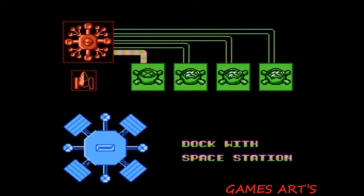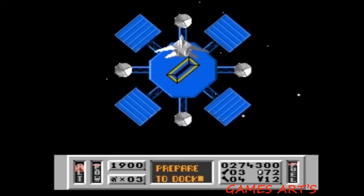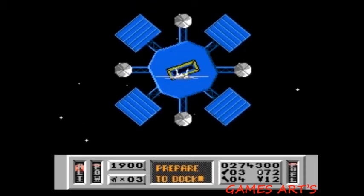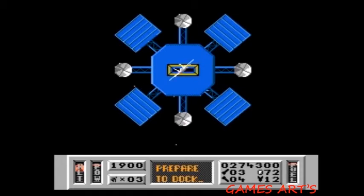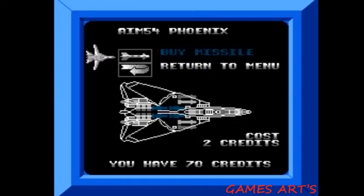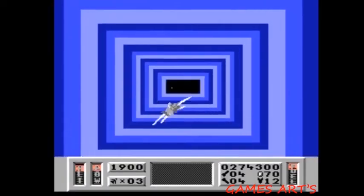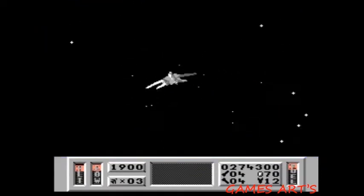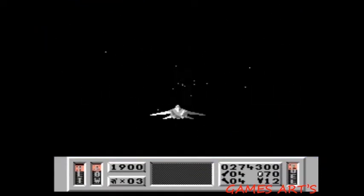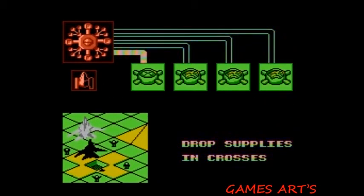Turning toward the space station now. Make sure I don't drift left or right because I may die. I really want to know what the inside of this space station looks like — it looks strange. And that's it, I just went in. Once you enter the place you can buy more weapons. I got 70 credits and I think I'll use it all.